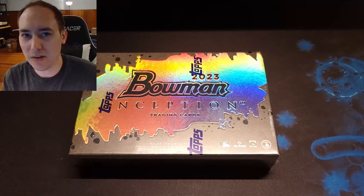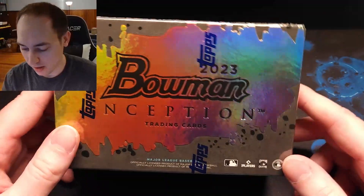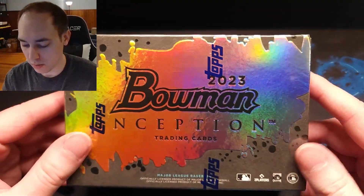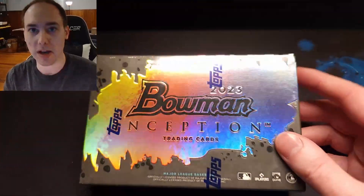Hey, welcome back to the channel. We've got a little Bowman Inception rip for you today. It just came in the mail — I saw a bunch of these ripped online already. These come with seven cards per box and two autos per box. So let's go ahead and get ripping.